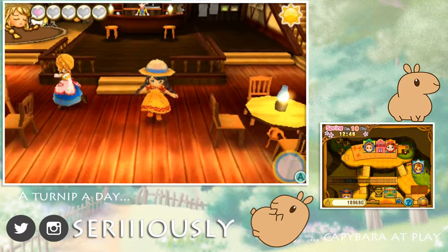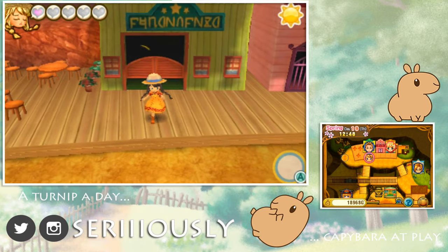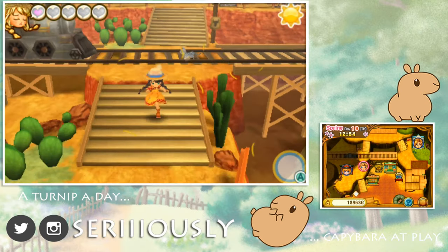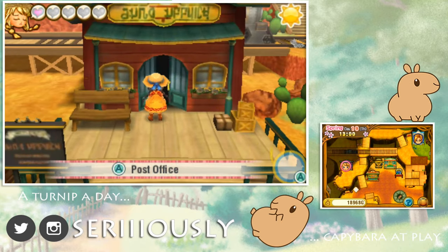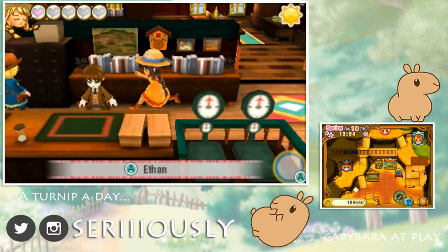I'm going to give Brad one of my radishes — sometimes he seems to enjoy them and we're so close to a town link grading. There we go! He said talking to me really cheered him up. All right, I've pretty much visited everybody — hi kitty! It's too bad you're just a town-link kitty and I can't take you home.